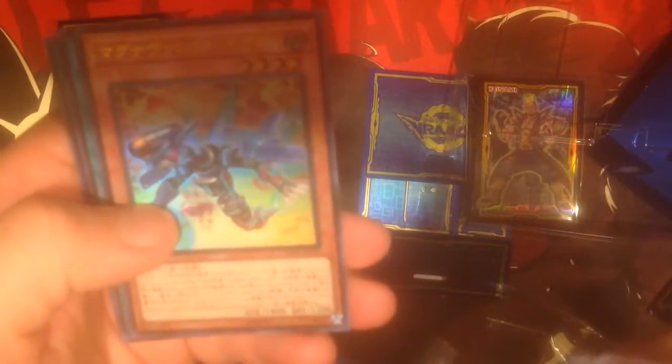New trap card also for the Rockets. I forget his name. Squid Draw, and this is their new field spell. Definitely some new stuff. I'm guessing, now that I'm looking at the top of it — this little tadpole thing — this is definitely a Cyborg card, because we just go into each archetype right there.